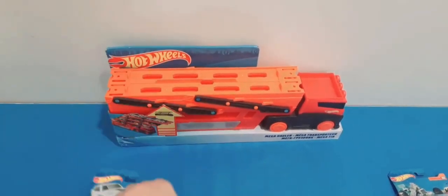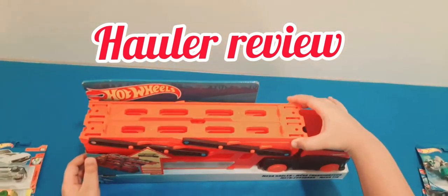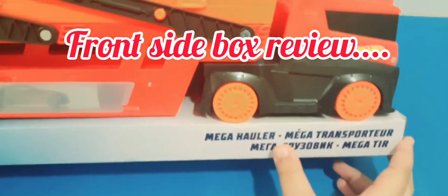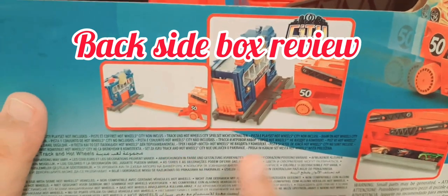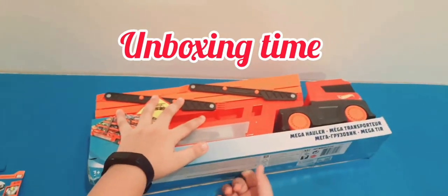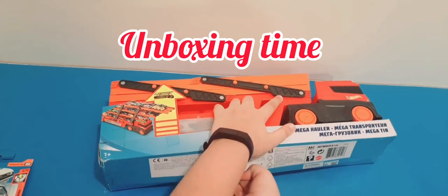It has an elevated garage system. Let's review the box — it says 'Mega Hauler' in four different languages. We have a fully loaded mega hauler right here, and on the back you can see how we can join it to other sets. Let's unbox it — this is almost exactly like how we open the speedway hauler.